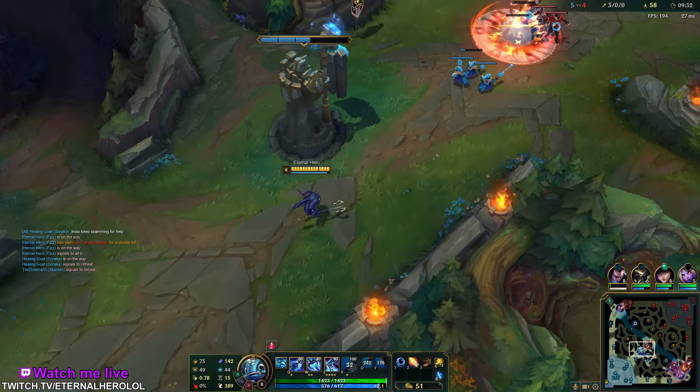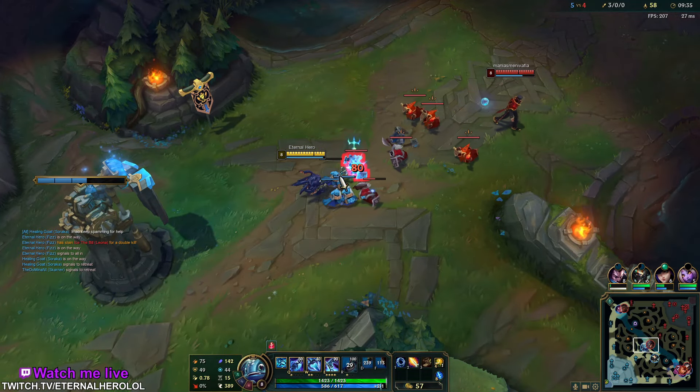We always want to get Lich Bane — it's such a good item for Fizz, also granting speed.